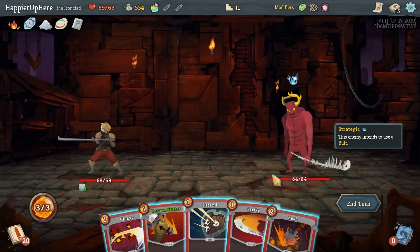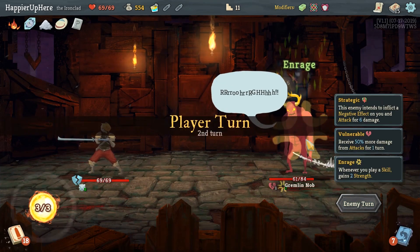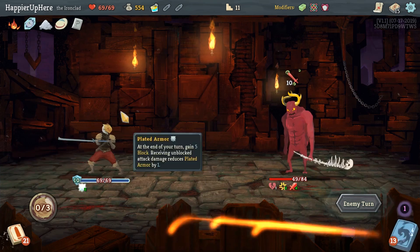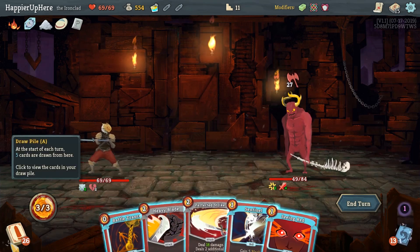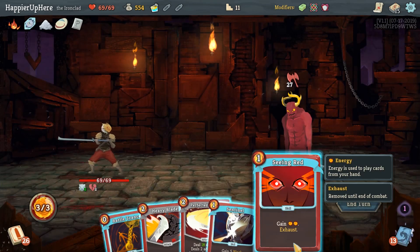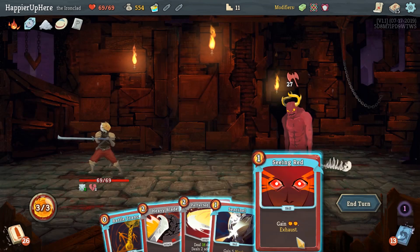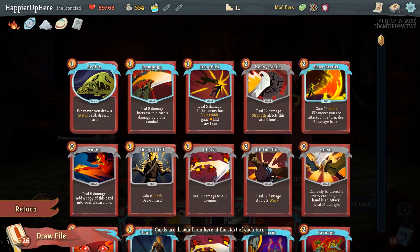Gremlin Knob fight. We do have a Regret next hand. Not too many options here but let's do Pommel Strike. Six incoming so we have five from Plated Armor. We could fully defend with one Defend but the next turn might be difficult. We have a Drop Kick - not useful here. Seeing Red is going to do three damage, Battle Trance isn't going to give us anything amazing. There's not much we can do here.